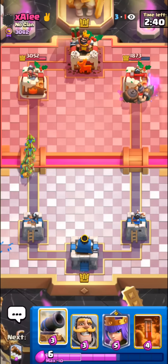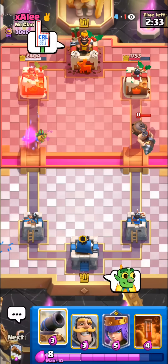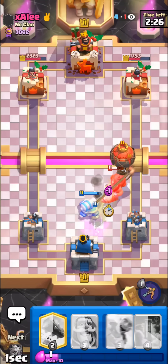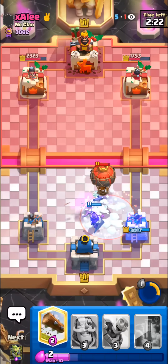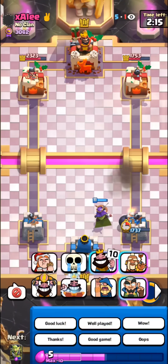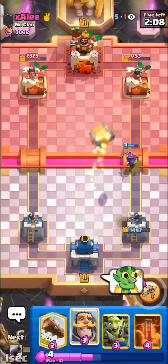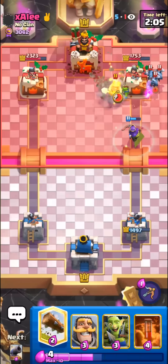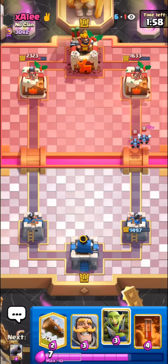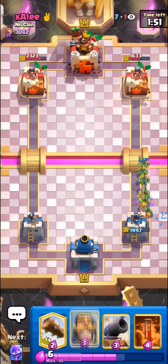Man, look at all this damage! I'll take it. We can just Cannon here. I'll go for the Queen too — gonna have to pop this ability, hopefully we can get to another one by the time it crosses. Oh no, oh man. Okay we have to get some damage back — I'll just Barrel. We have another Queen ability ready. Kind of a bad start actually, I almost forgot about his Freeze. Goblin Gang here does way too much damage for no reason — he has to play something for this.